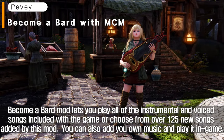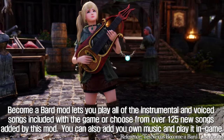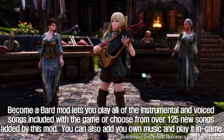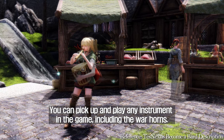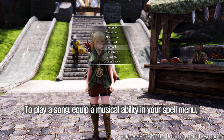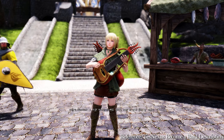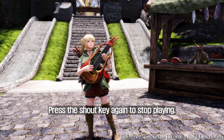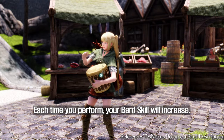Become a Bard mod lets you play all of the instrumental and voiced songs included with the game, or choose from over 125 new songs added by this mod. You can also add your own music and play it in-game. You can pick up and play any instrument in the game, including the war horns. To play a song, equip a musical ability in your spell menu and press the shout key to use the ability. Press the shout key again to stop playing. Each time you perform, your bard skill will increase.